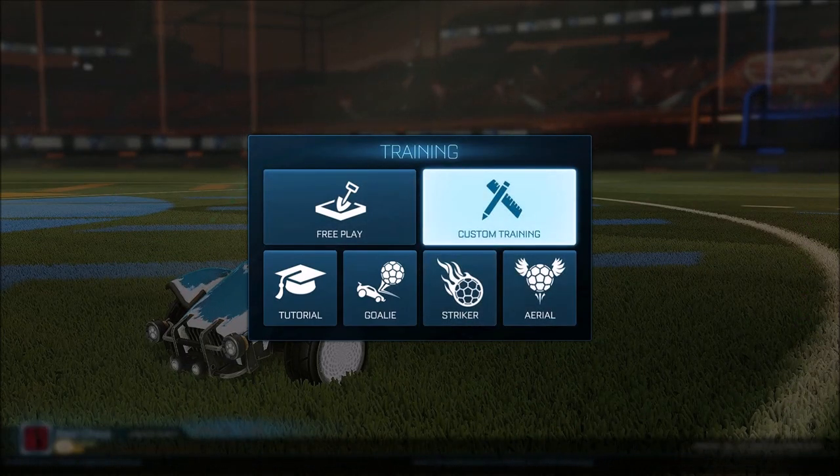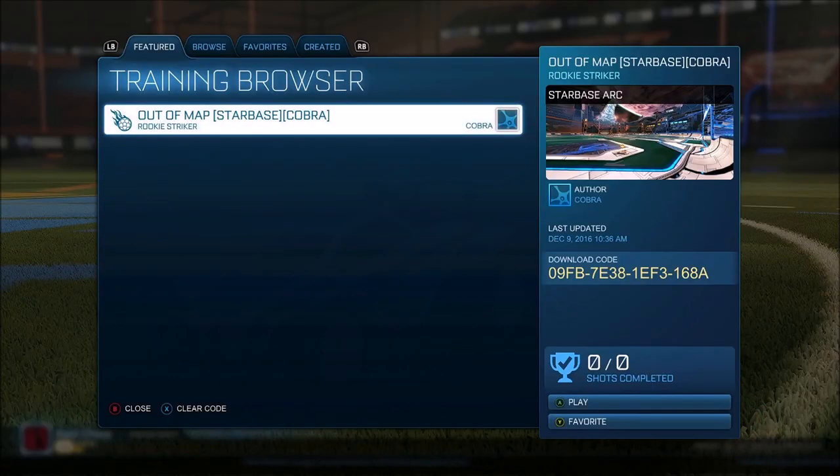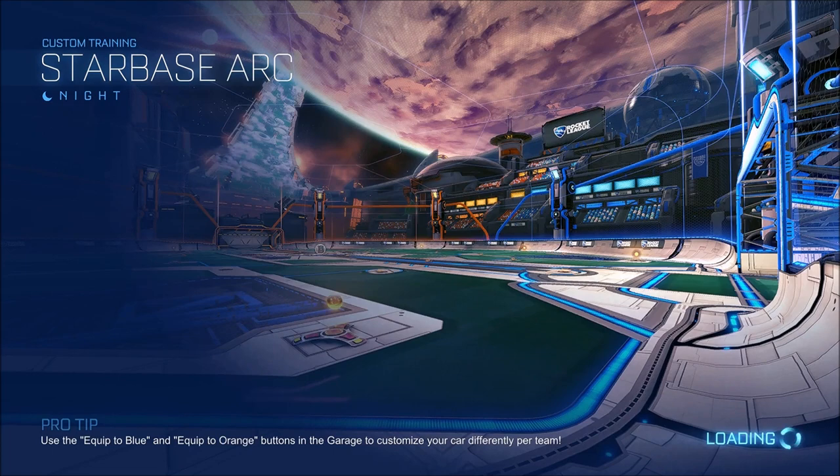You have to do this in training and he just released them to the public, so I want to test them out for myself and see how cool it is. For our first map, I'm going to try Starbase Arc first. I kind of wanted to see Starbase Arc — I hate that map so much — but I just want to see what's actually outside of it. I'm typing in the code right now. That's the full code for Starbase Arc out-of-map by Cobra. Let's favorite it and see what we can do.